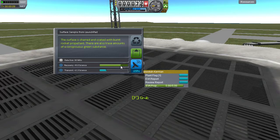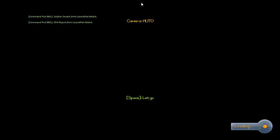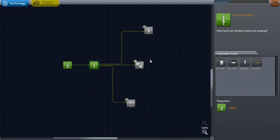We've taken an EVA report, a sample, and a crew report. So let's get back in. Board. Then we recover a vessel to put the science to use. There we go, we have 12 science. Now, where is the science facility? Research and development. Only 5 science for the next upgrade, so we will research that. Now we're going to need 20 science and we only have 7.